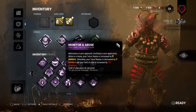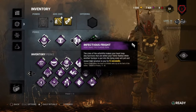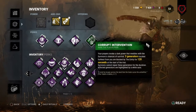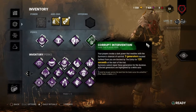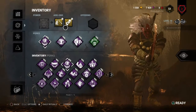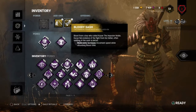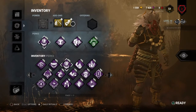Monitor and Abuse pairs really well with Infectious Fright — Monitor and Abuse increases my terror radius when I'm in a chase, and Infectious Fright lets me know where people are in my terror radius when I down somebody. Corrupt Intervention helps in the early game, which is where every killer is weakest, and Oni especially has to get out of that early game quickly to start his snowball. For add-ons we have the Chipped Tsai for slightly increased duration of my Blood Fury, and the Bloody Sash for increased movement speed while taking blood orbs.